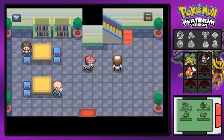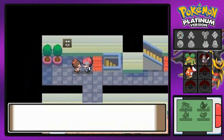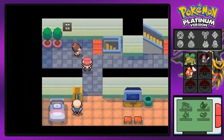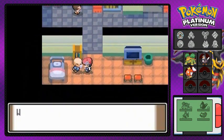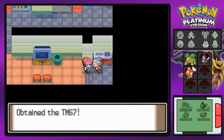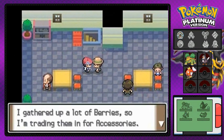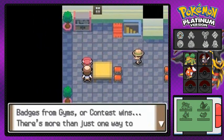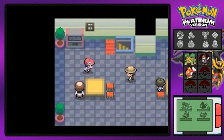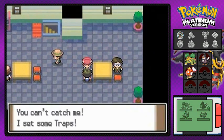You can talk to this guy to trade a Buizel for a Chatot or a Chatot for a Buizel, which is a good deal. This building superintendent is talking about Gardenia, the Eterna City Gym Leader. And this lady is giving me a TM — TM67! I'm going to Google what TM67 does. Looking it up on Bulbapedia right now.